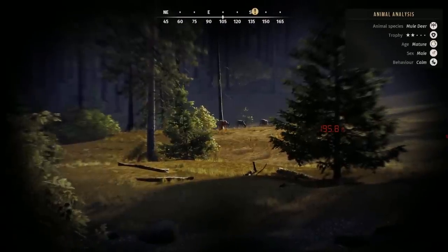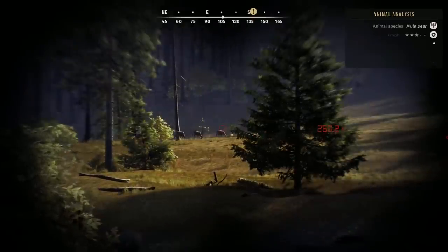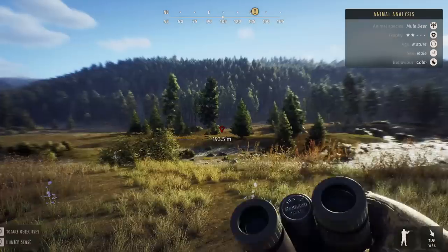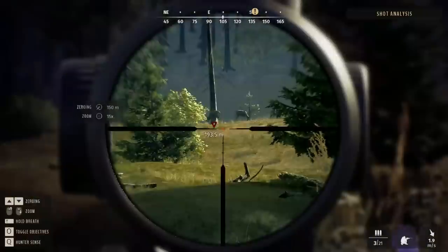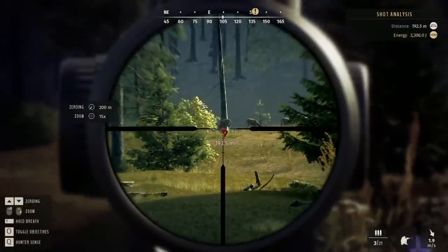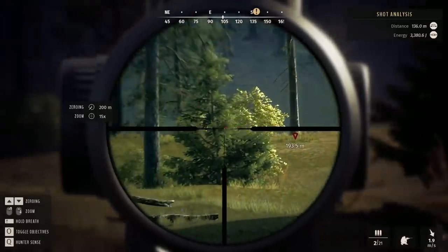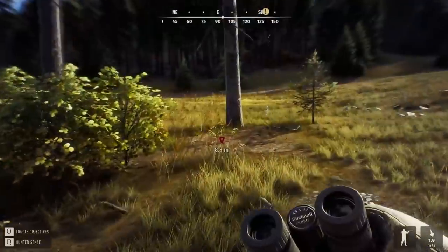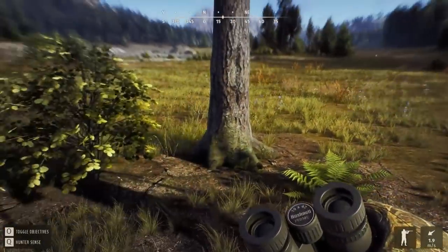We found a herd of muleys out here. It is really hard to spot them all. I did see a three-star in there. Let's take this two-star down. First we're going to mark them, then we're going to crouch, and then he gets the .308 treatment. We're going to zero to 200. That should do the trick. We have our blood splatter - perfect. All we have to do is track them. Piece of cake.